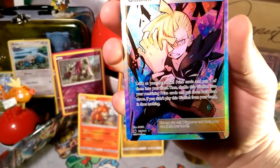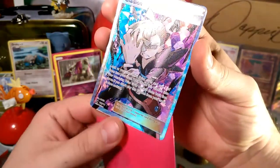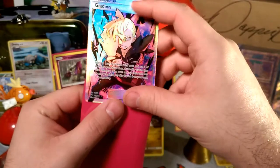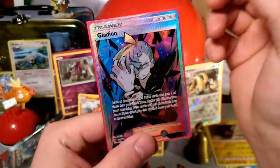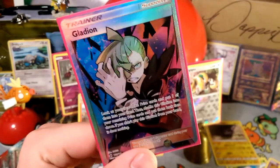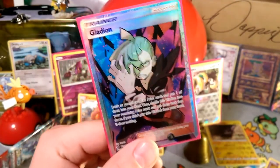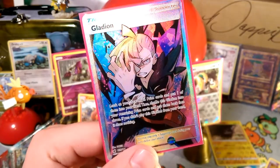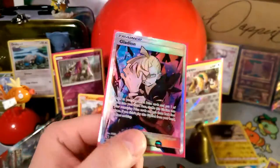Gladion full art — look at him! Look at the face-down prizes, put one of them in your hand. I've actually gotten to the point where if I don't have Brigette accessible, I usually grab a Gladion to see if there's any basics in my prize cards. Lately I've been doing it a lot with an Alolan Exeggutor deck I have on the PTCG Online, which I actually have to start posting — I think it's been like three weeks since I've posted one.